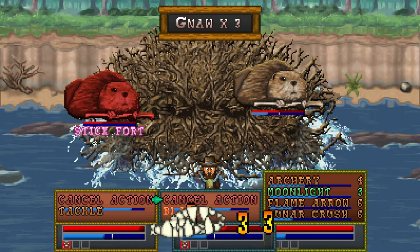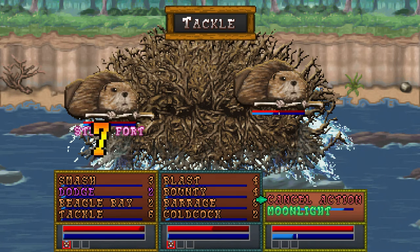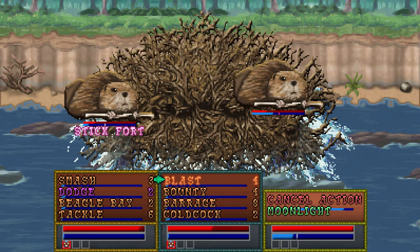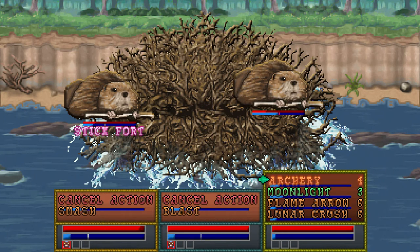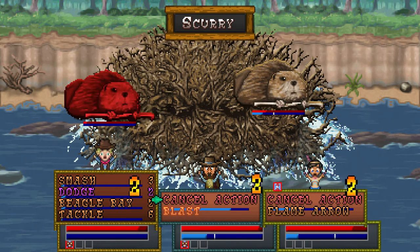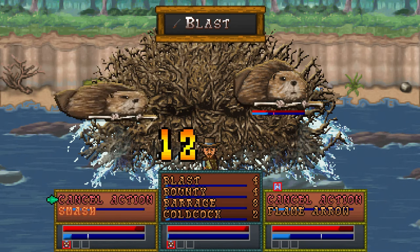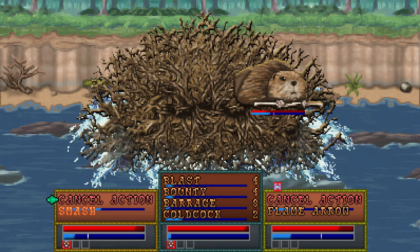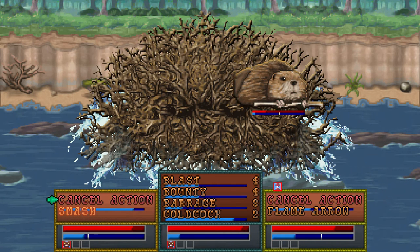The one on the left has his stick fort back up, which ain't good. Get some Moonlight going on Doc. There we go — that's how we do it. Go ahead and smash, blast, and a bit of Flame Arrow — that should do nicely. And their AoE attacks don't do that much damage, which I guess is good. This game is coming out on December 15th.